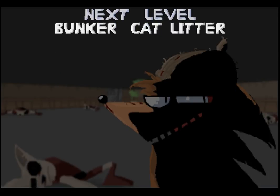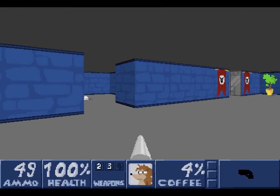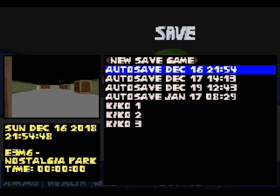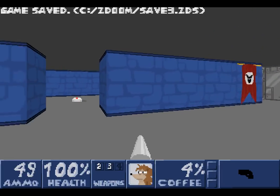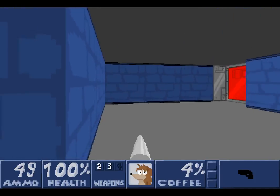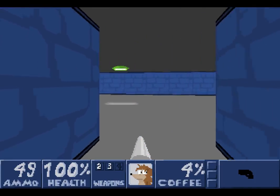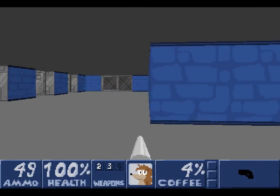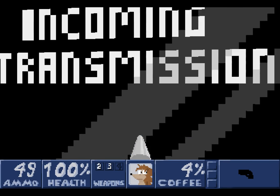On to level 2: Bunker Cat Litter. The music has changed. There's been an autosave — and speaking of saving, I should probably save myself. Let's start exploring. We have two secrets and 26 monsters to take out, and there is a door that we need a red key for. Let's move on and see if we can find that key. An incoming transmission — let's have a look at it.